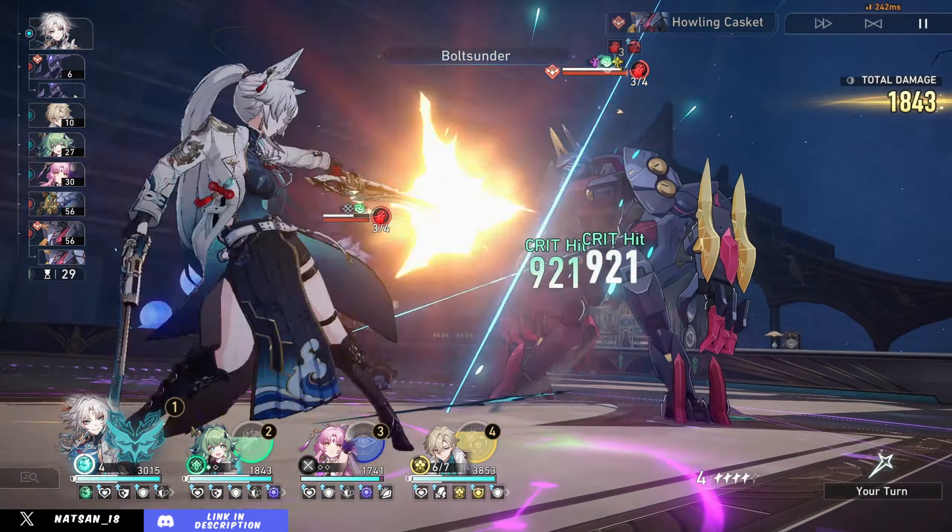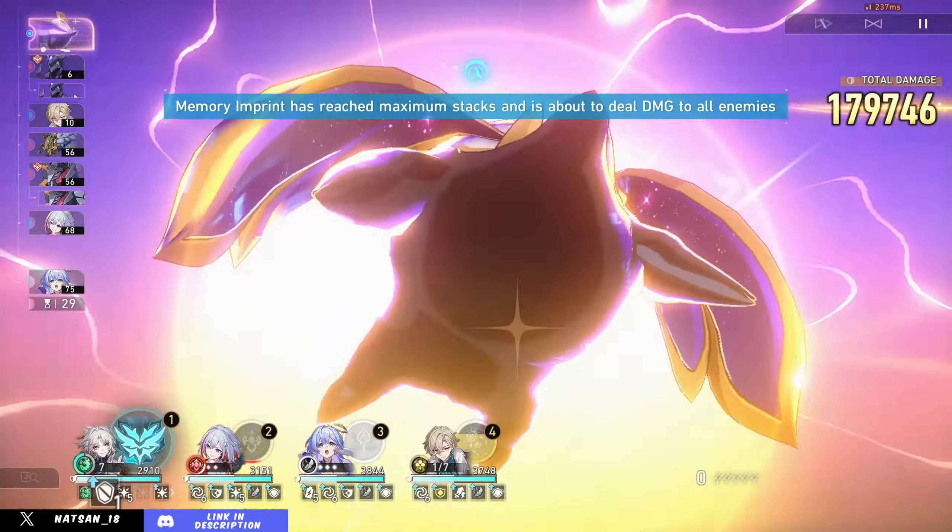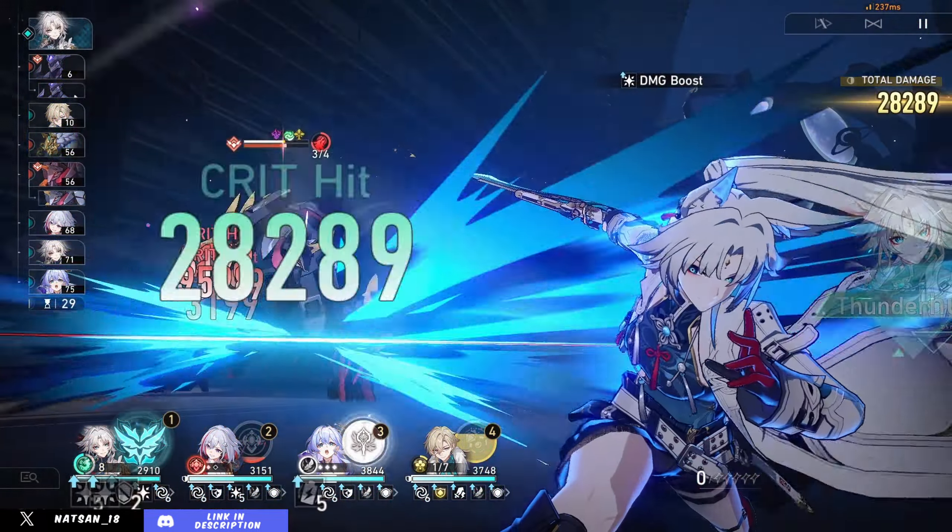Her basic attack we can kind of ignore — it's just a stock standard basic attack and you should generally try not to use it. The main damage from Fei Xiao's kit comes from her ultimate and talent.